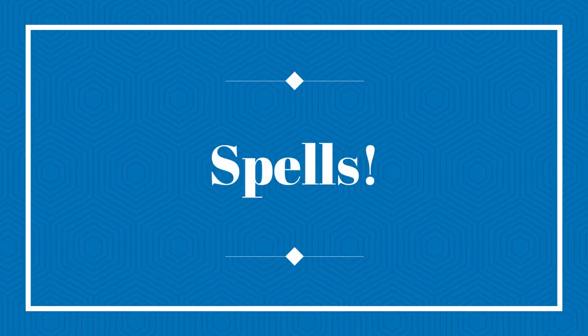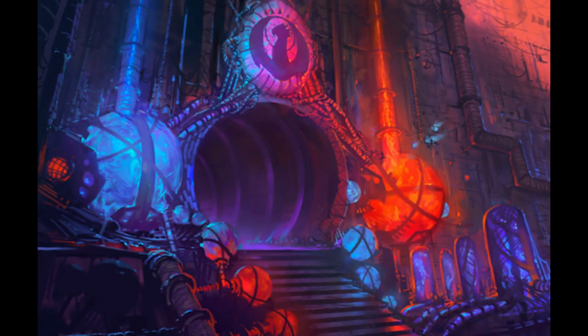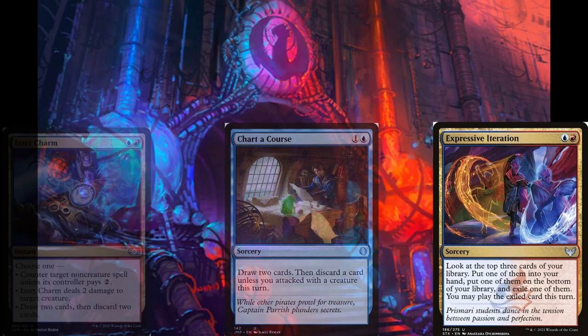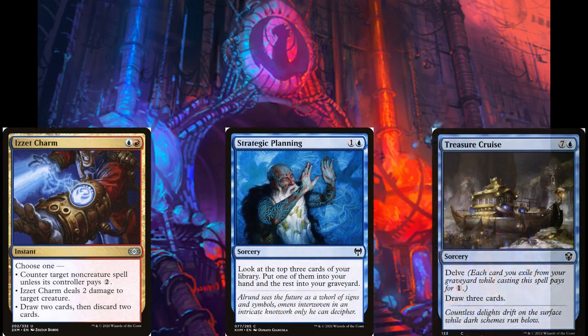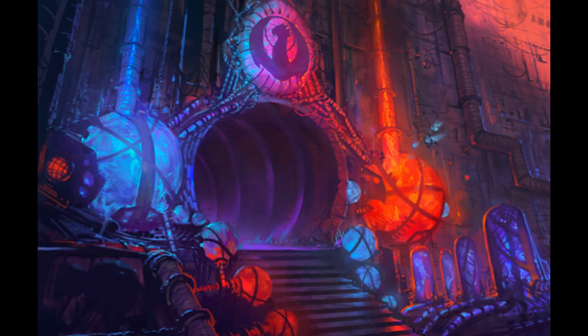Now let's take a look at the spells that make this one of the most consistent decks in all of Pioneer. Starting with the cards that give some form of card advantage: Opt, Expressive Iteration, Consider, Strategic Planning, and Treasure Cruise. These cards act to smooth out the deck's early and mid game and give a level of selection and repeated card draw that most decks in the format don't have access to.